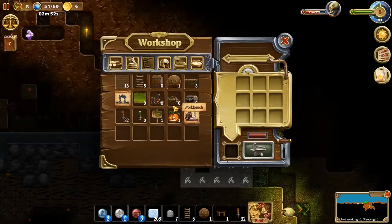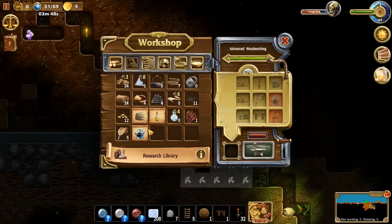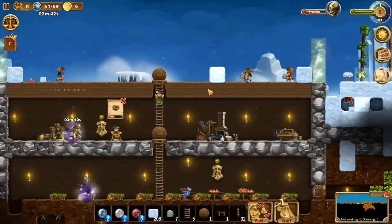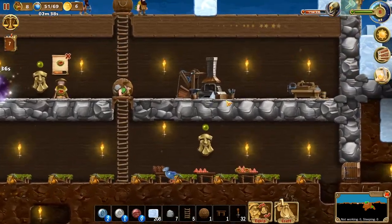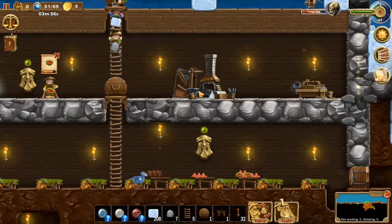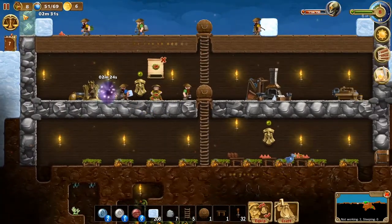Let me see — did we make the research table? We did not make the research library. How do we get ink? We can make it as long as we have bottles, and bottles are being crafted as we speak. We do have some glass here. Can I put a ladder here? No, I cannot. That's fine.